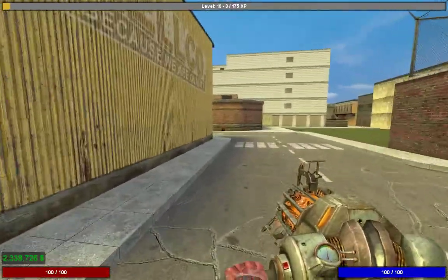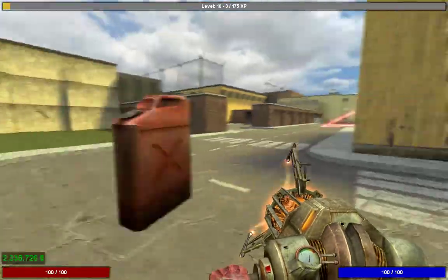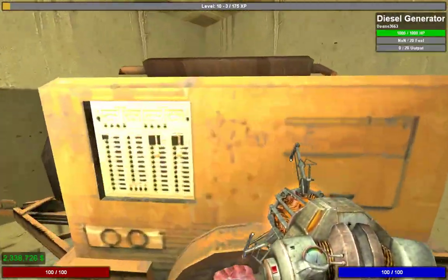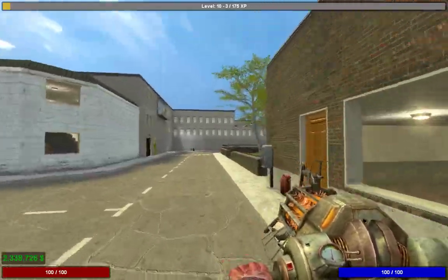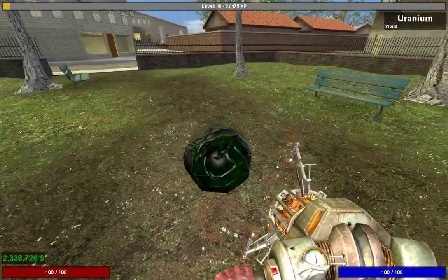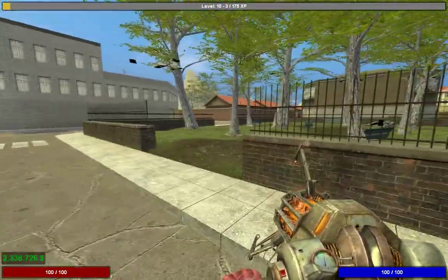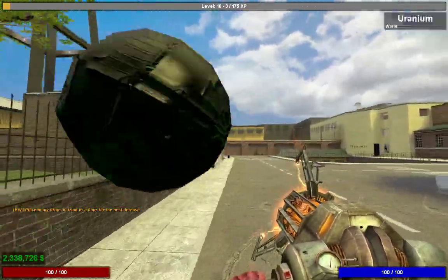We'll grab some diesel for the diesel generator quickly, then I'll show you where one of the uranium spawns is on this map. Uranium is a lot less common than other fuel types, so you'll want to memorize the locations. One of them is quite easy on this map — it's right here. That's what uranium looks like: a little ball of green. Pick it up the same way as diesel and bring it back to your base.